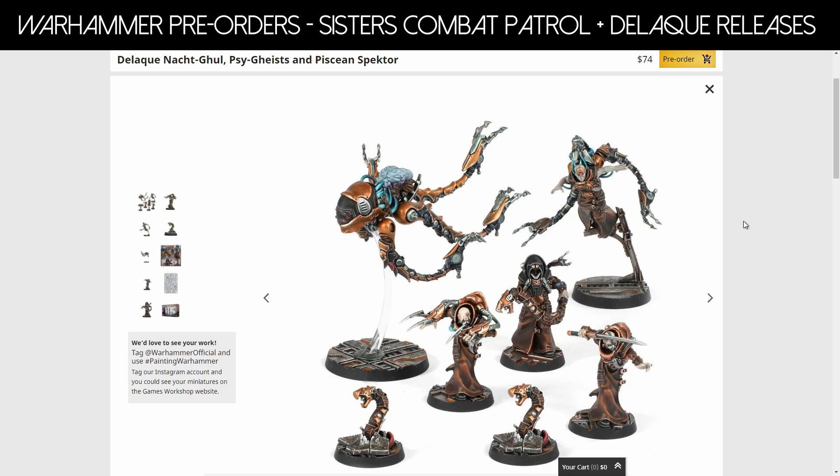The big model release for Dalek this week is the new box of all the new models: the Naktghoul, Psygeist, and Pisces Spectres. In the box you get two Naktghoul (the champions), two Psygeist (the prospects), two Psychoteric Worms (cute little worms busting out of metal — their exotic beasts), and a Pisces Spectre, which is the brute — the big boy with the weird brain hanging out, reminding me very much of the Sentinels from The Matrix. Dalek is one gang I don't quite understand in Necromunda, and I prefer their old black aesthetic over the brown leather. But I was considering picking this up just because the Pisces Spectre is an awesome model that will freak everyone out — it doesn't quite feel like it should be there, but it makes perfect sense that it is.